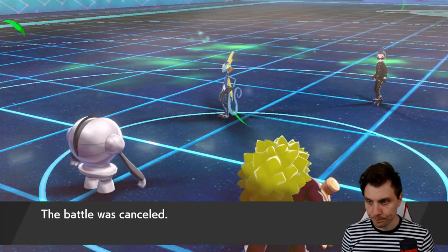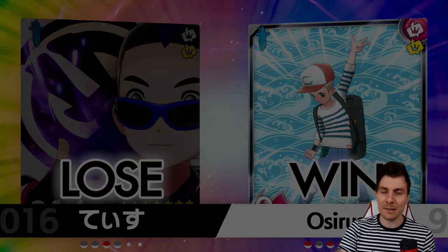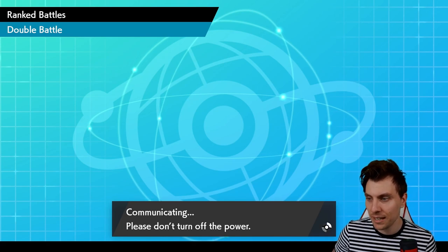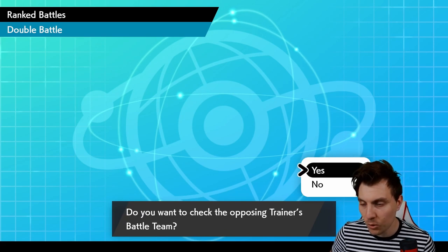At least we got to see Registeel come in and do some work. It does a lot more than that when it gets that Body Press set up and can really do very nice work against opposing teams in the right conditions. The team is doing pretty well — Rotom Heat was the big star of the show on that one. Very good game to my opponent, as always.